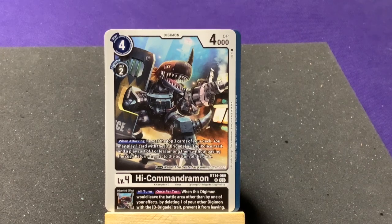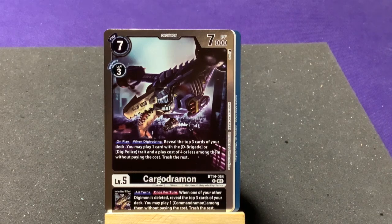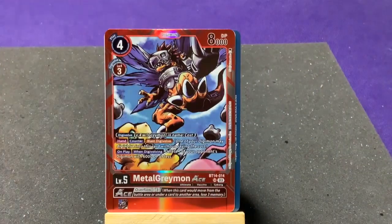Our first rare from this pack is CargoDramon — he's an airship, that's awesome! On play: add one Digi-ball and reveal the top three cards of your deck; you may play one card with the Beelzemon or Digi-Police trait at a play cost of four or less without paying its cost. And if one of your other Digimon is deleted, reveal the top three cards and you may play one CommanderMon without paying its cost.